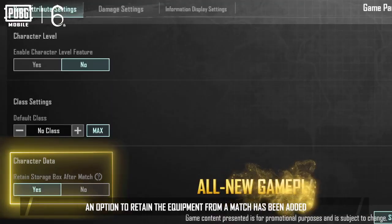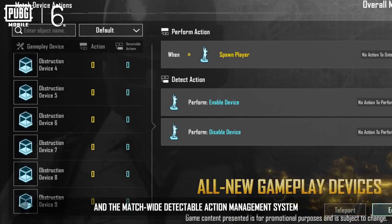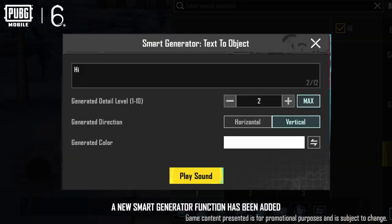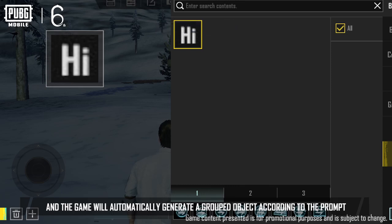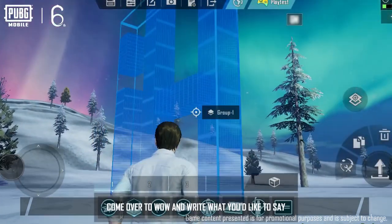There are still even more improvements to check out that support your creative freedom. An option to retain the equipment from a match has been added, and the match-wide detectable action management system will help you retain your items and progress for an improved gameplay experience. A new smart generator function has been added that invites players to enter any text, and the game will automatically generate a grouped object according to the prompt. Come over to World of Wonder and write what you'd like to say.